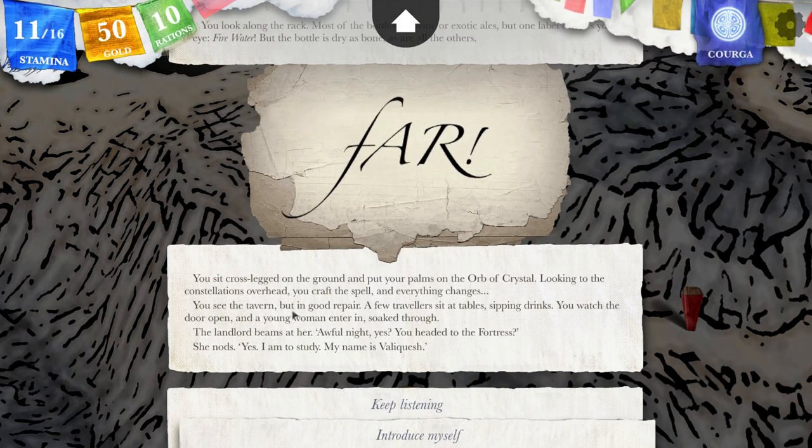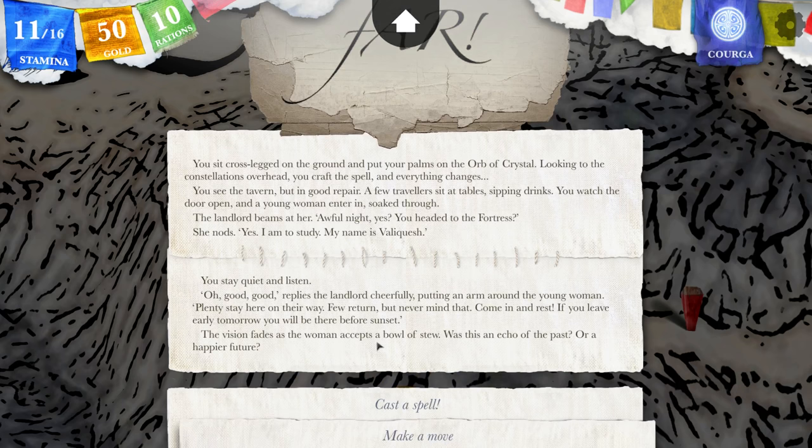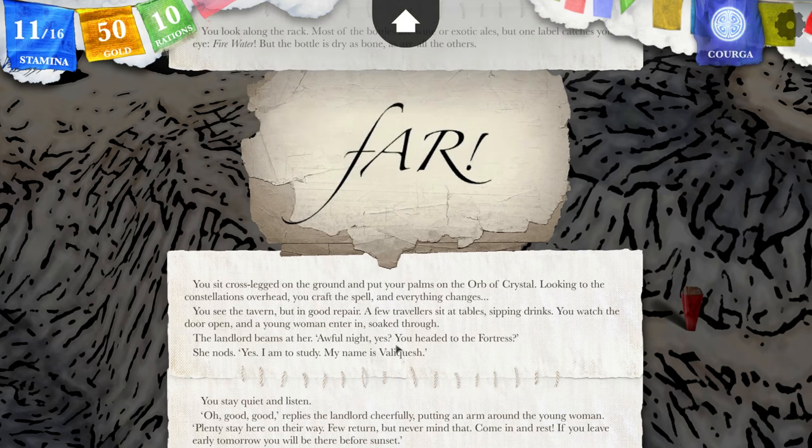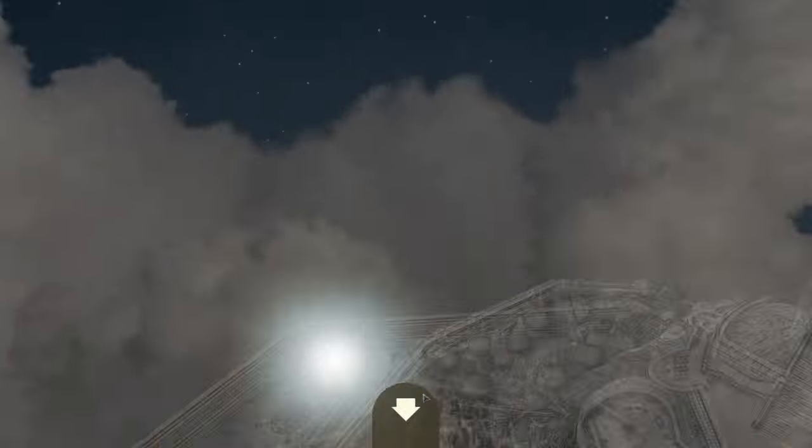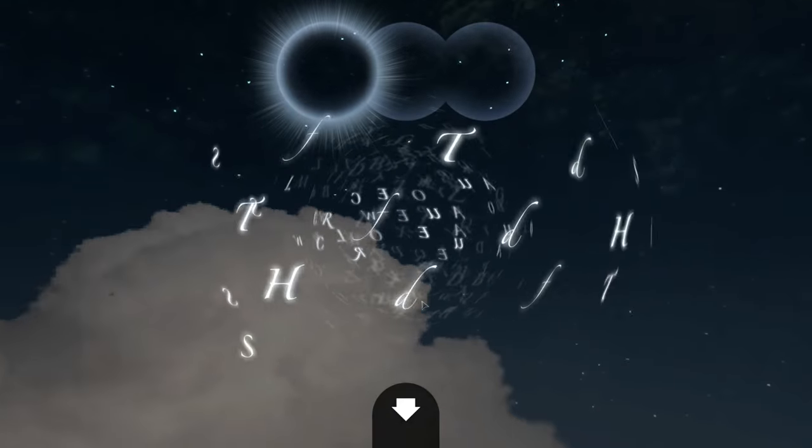You see the tavern, but in good repair. A few travelers sit at the table, sipping drinks. You watch the door open and a young woman enter in, soaked through. The landlord beams at her: 'Awful night! You headed to the fortress?' She nods. 'Yes, I am to study. My name is Valleycash.' 'Good,' replies the landlord cheerfully, putting an arm around the young woman. 'Plenty stay here on their way. Few return, but never mind that. Come in and rest. If you leave early tomorrow, we will be better before sunset.' The vision fades as the woman accepts a bowl of stew. Was this an echo of the past, or a happier future? I think I recognize that name.